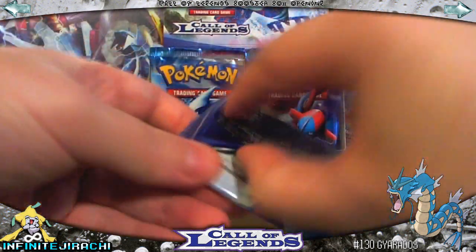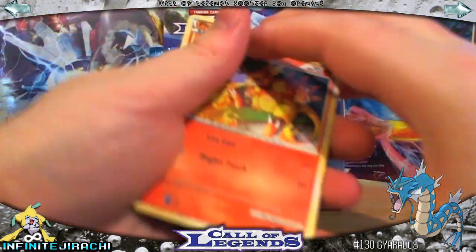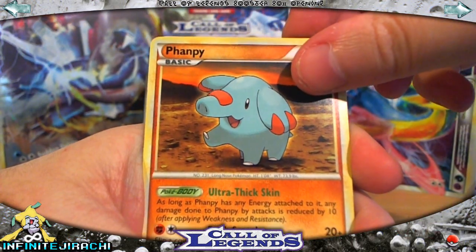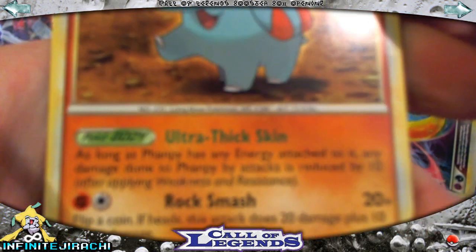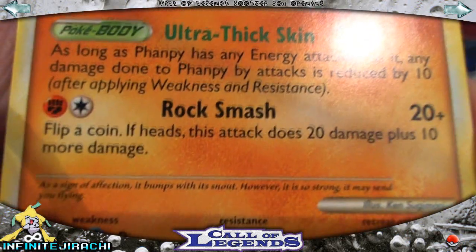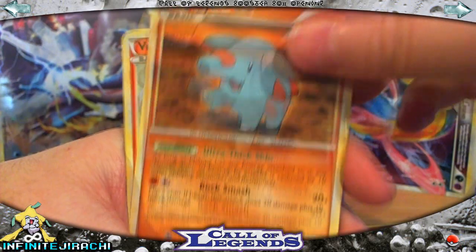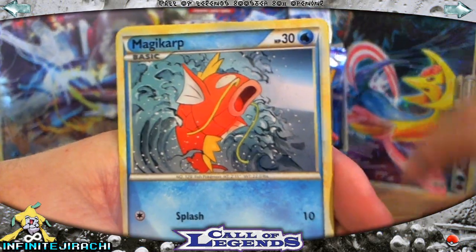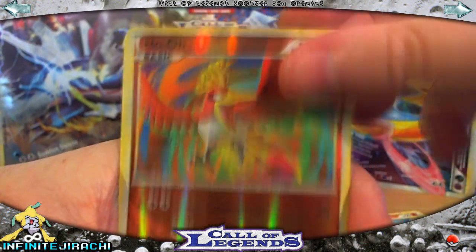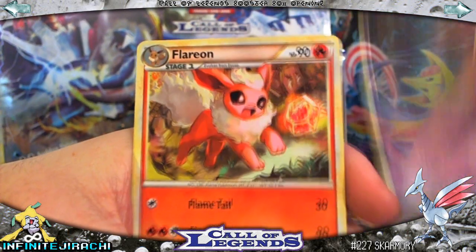Next pack is the Kyogre. Magma, Marill — and some of these were misprints with another PH where the P is at the end, but this one's not a misprint. Some of the pre-release card packs had people saying they did get the misprint ones. Magikarp, Cyndaquil, Ho-Oh Reverse — that's really cool. And Skarmory Rare, Darkness Energy, Seviper, and Flaaffy.